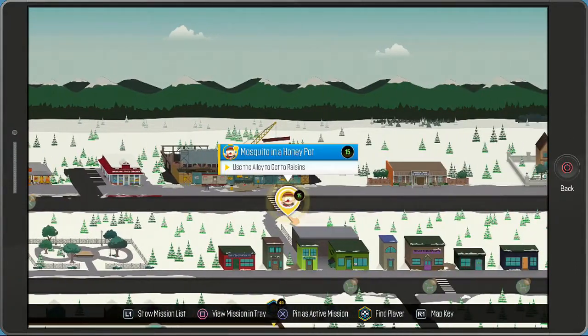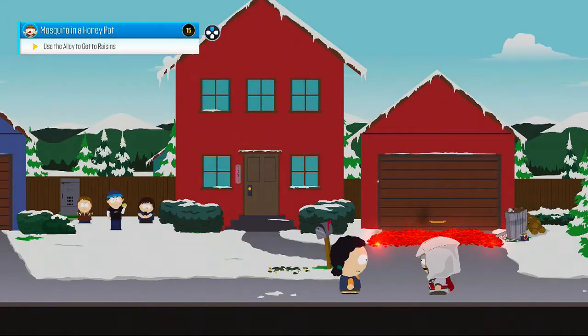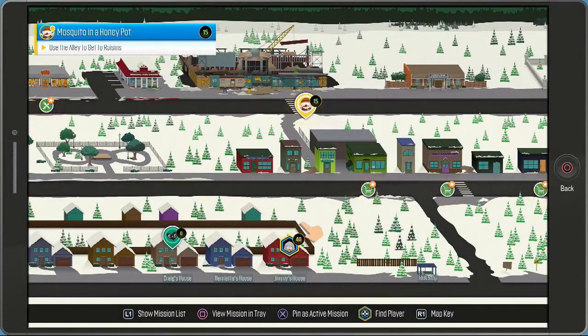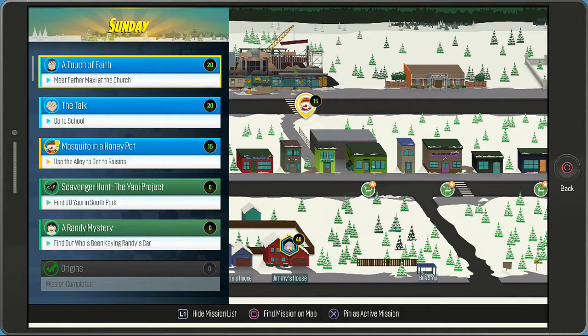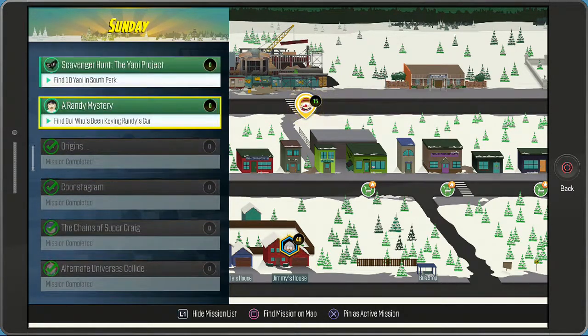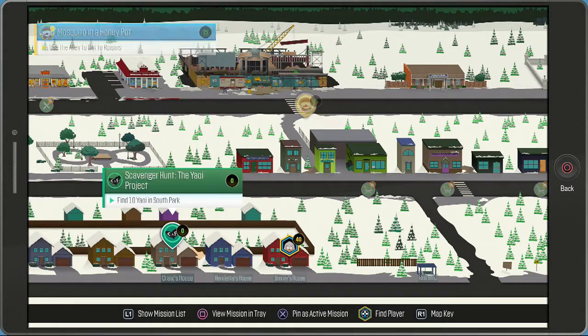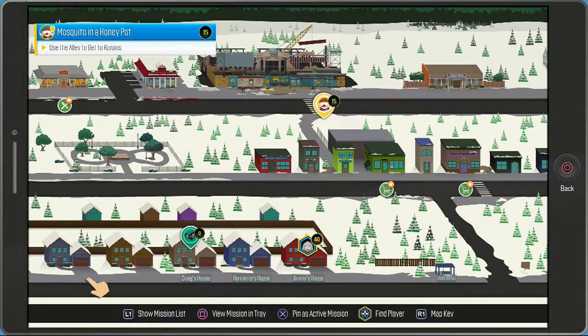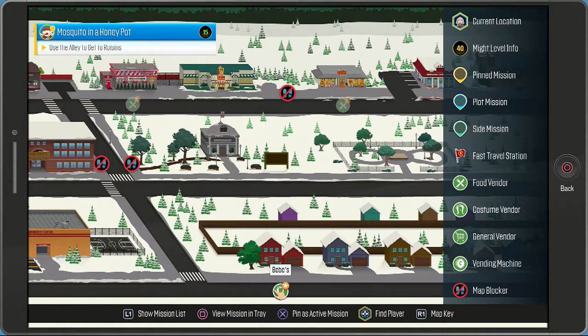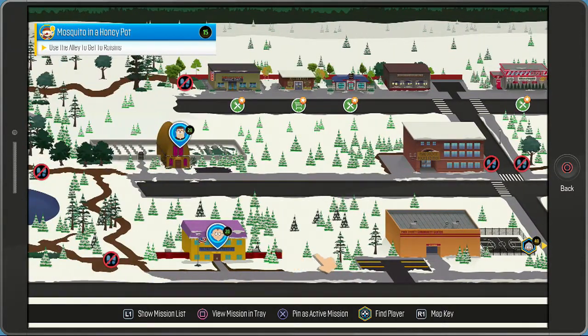So there's some missions - let's have a look at our map. Jimmy's house - what's the level thing? Does that mean what level we have to be? 20, 20, 20, 20 - oh that's where we are! What's Bebe's? Ah there we go - costume vendor. No, we don't want that.